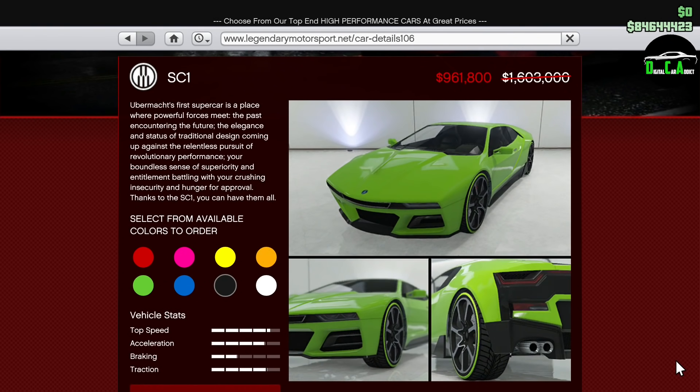Next up, we have 40% off the SC1. This car is in the supercar class and is one of the ugliest supercars in the game, in my opinion. It's based off the BMW M1 Homage Concept mixed with the BMW i8, which those cars in real life, separately, are pretty good-looking cars. But when you combine both of them and put them in GTA with Rockstar's not-that-great customization, and for performance it's just not that great of a car. The looks are pretty bad, the performance is pretty bad, and the customization is pretty bad — just not that great of a car, in my opinion.